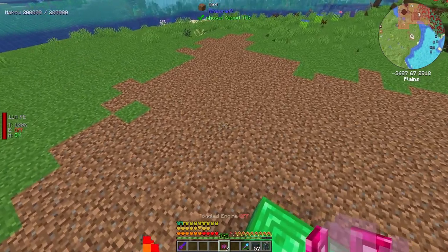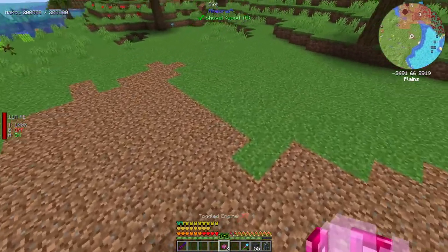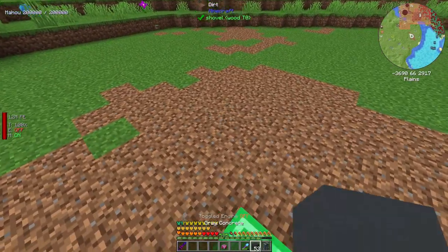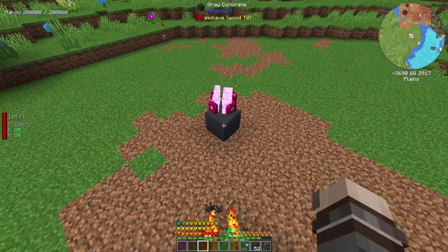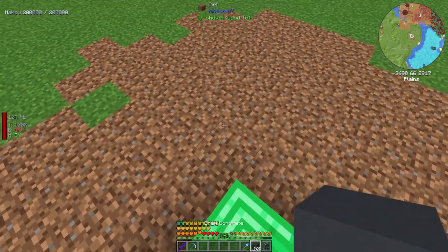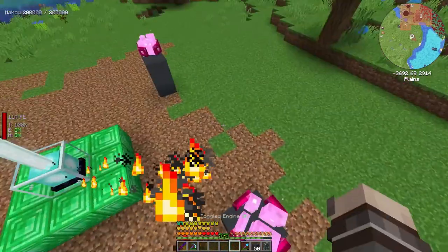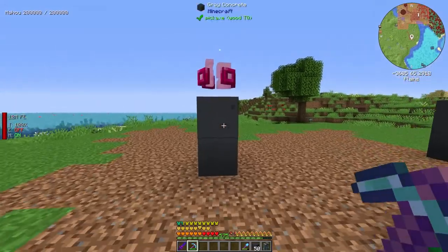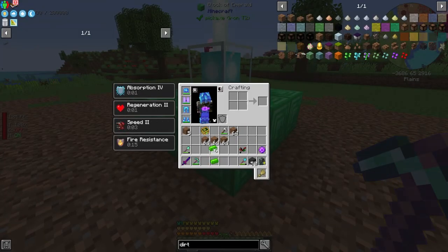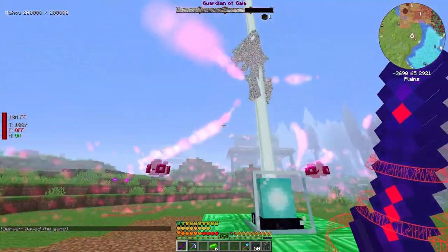Setting the pylons in each corner — one, two, three up each side. I'll check the book again just to make sure this is right. Got them all placed. Now whenever we shift-click on this beacon with a terra steel ingot it's going to tell us if it's ready. And there it is — it's working. Here we go, boys and girls.